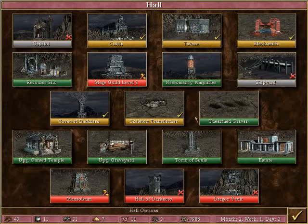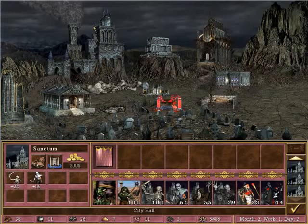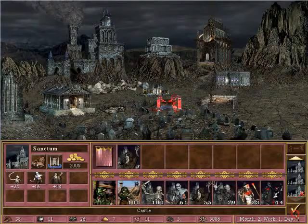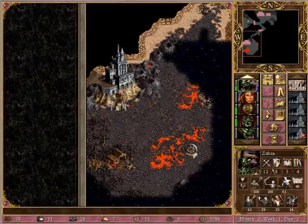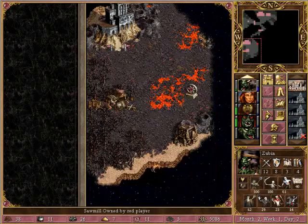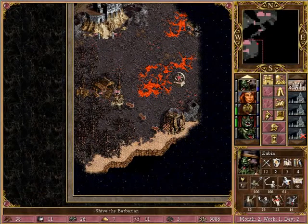Let's see if there's any troops left to recruit. Yeah, plenty actually. We'll build a Tomb of Souls and we can at least hire wraiths. Of course, he already has First Aid. Check out the Mage Guild. This has probably been visited already.